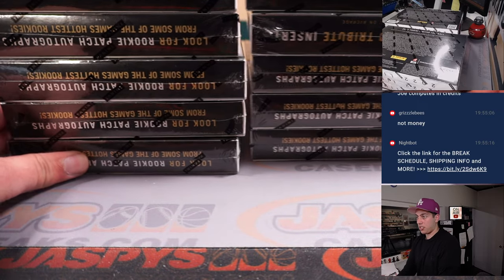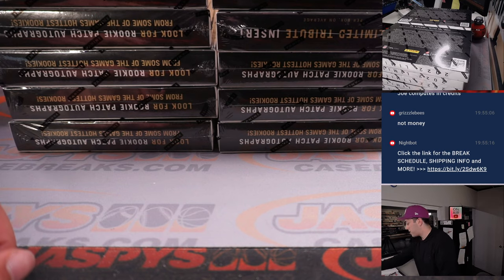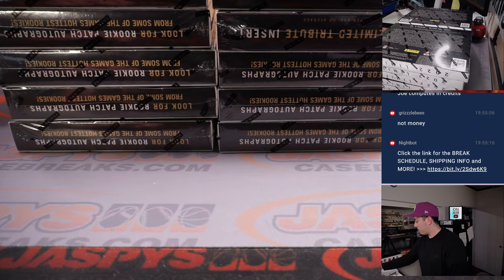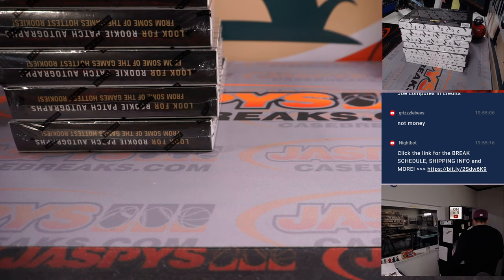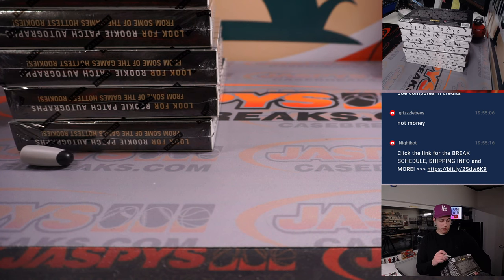We've got seven boxes on each side. One through three on the dice is for the left side, four through six is for the right side. We rolled a three — left side! We'll get these ones out of the way and mark them. That's for break number three, so mark them number four.